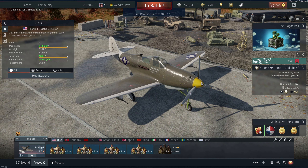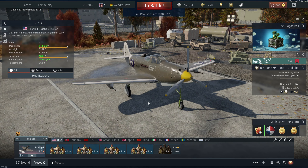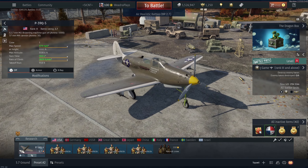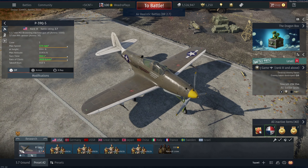The P-39's engine pushes out about 1,350 horsepower. Being the lightest of the bunch at this BR for Americans — the Corsair being the heaviest and the P-40 in the middle — the P-39 meets all the stats on its stat card. You can reach 370 miles an hour at any altitude, but it's more tailored for low-altitude engagements and energy fighting. Performance suffers at higher altitudes.